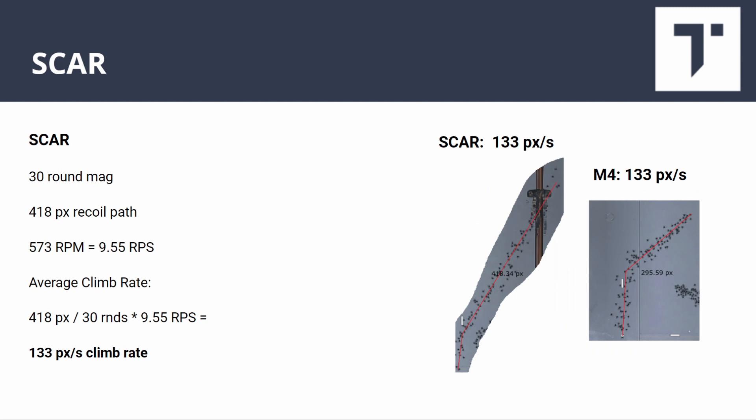The SCAR with a 30-round magazine has a 418-pixel recoil path at 573 rounds per minute — almost 10 rounds per second. Working out the math, the average climb rate comes out identical to the M4 at 133 pixels per second. In-game the SCAR feels like it has more recoil than the M4, but if you actually work out the math, the amount you have to move your mouse is the same. It's just visual recoil and things like that making it feel heavier.